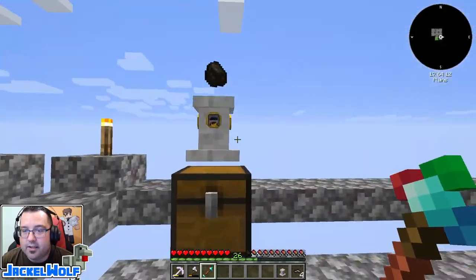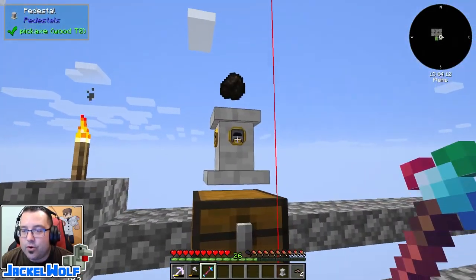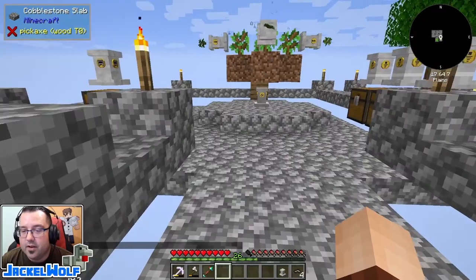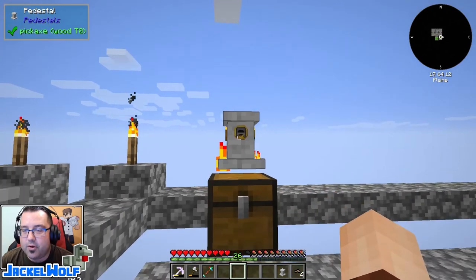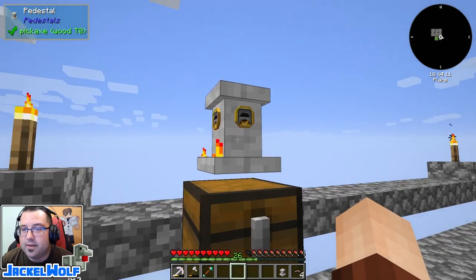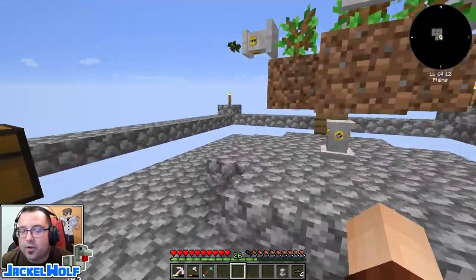We're going to take our linking tool, shift right click the export pedestal, and then shift right click on the furnace pedestal we're exporting from. You can see that piece of charcoal has disappeared and it's now in this chest. We toss a couple more sticks onto the furnace pedestal and we should have three pieces of charcoal in this chest now.